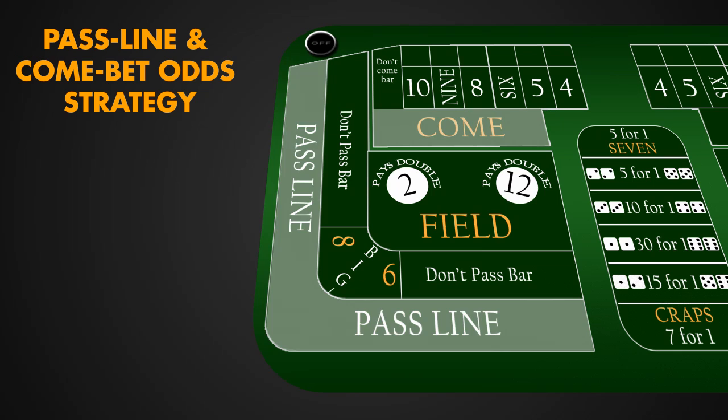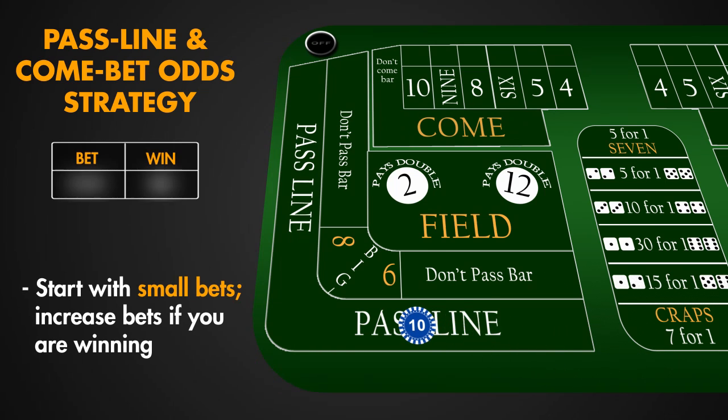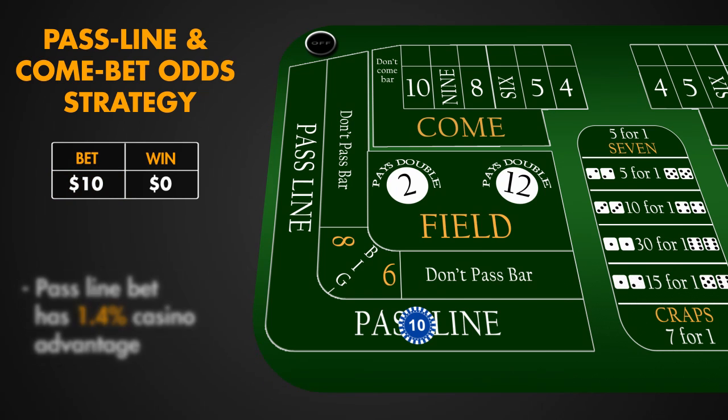Pass Line and Come Bet Odds Strategy. You make a Pass Line Bet of $10. Start with small bets, and if you are winning, you can increase the size of your bets. The Pass Line Bet has a 1.4% casino advantage.